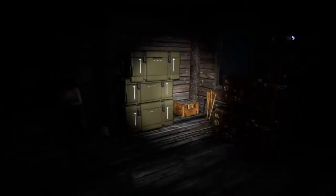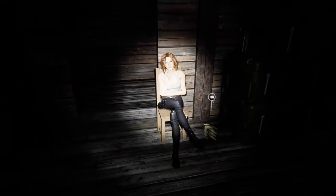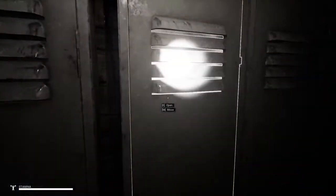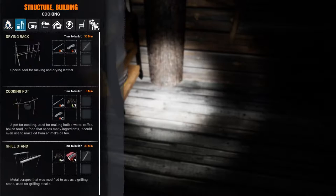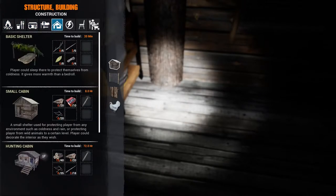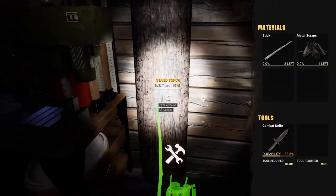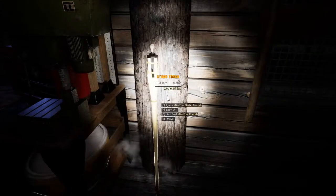We need some light in here, and we also need to make another chair because Rachel was sitting in ours. We're going to go ahead and make a torch and put it right here. So let's go into our menu — stand torch right there — and it just goes right there. We're going to need two sticks and a scrap. We'll go ahead and put that in there. And there it is, it's done.